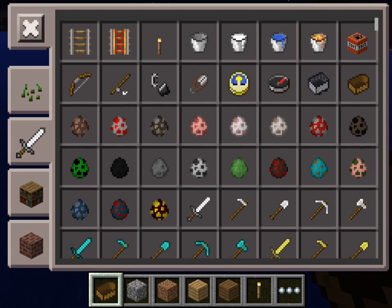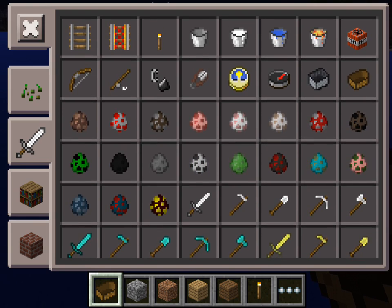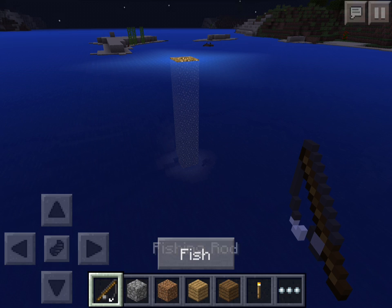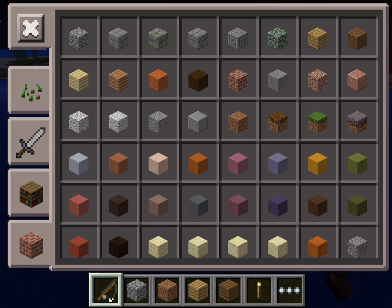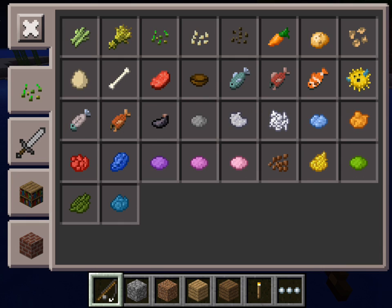Next, they have the bucket of milk, which you can spawn in just to drink — it will remove all status effects. You also have the fishing rod, which you can fish with. In your food section, you have the new fish you can catch: raw fish, raw salmon, clownfish, puffer fish, cooked fish, and cooked salmon.